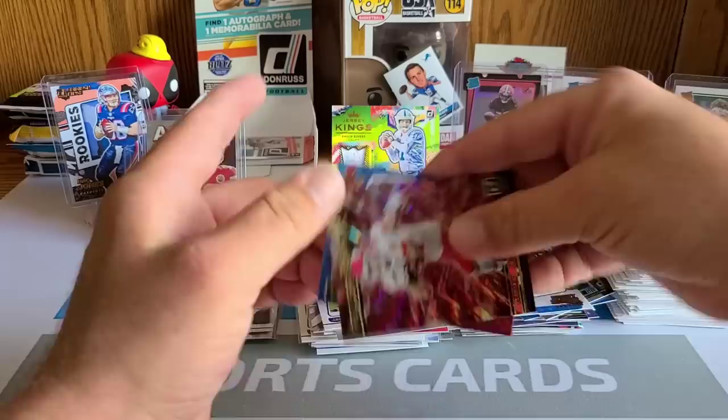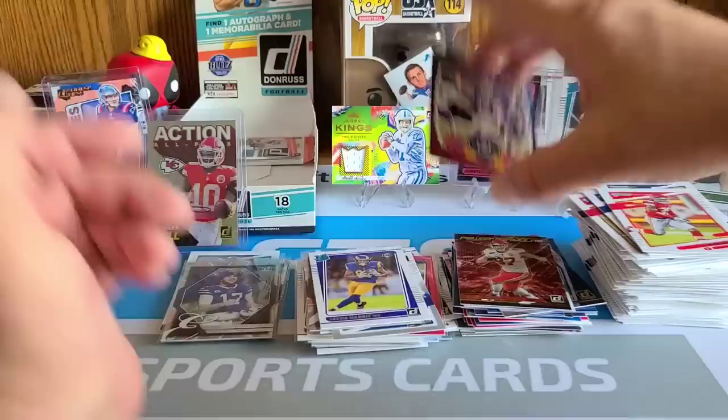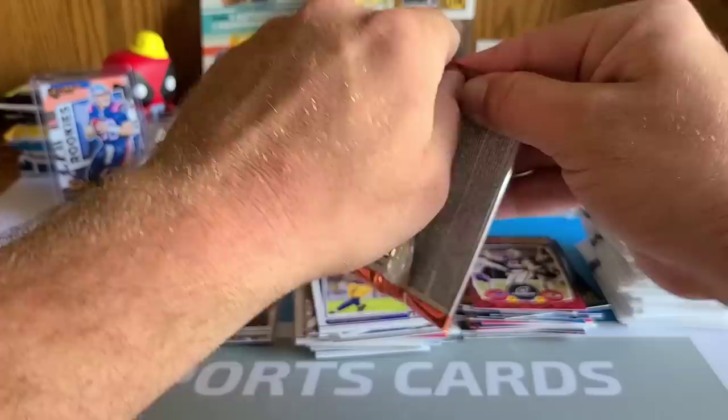All-Time Gridiron Kings of Emmett Smith, a fancy Power Formulas insert of Kelce, Road to the Super Bowl Josh Allen — another cool Josh Allen card. I've got a lot of sorting out to do here, but I'm pretty happy with this box overall.